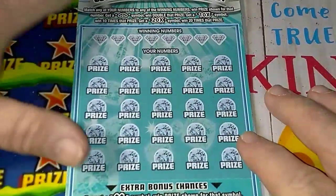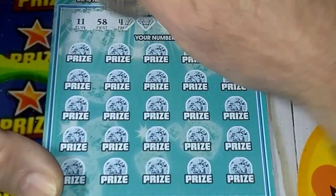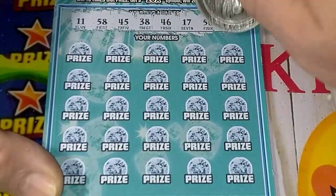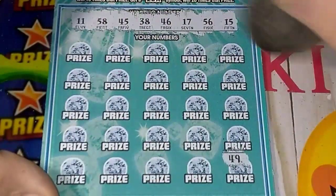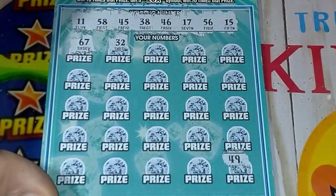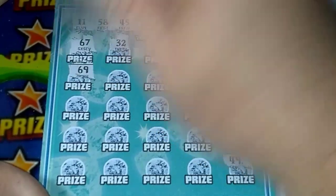All right, let's get started — zoom in a little bit more. Let's see our winning numbers: double bullets — 58, 45, 38, 46, 17, 56, and 15. No 20s. 49, 49 — no. First time I played this ticket I won. 67, 32, 13, 23, 18 — that's a one-off — 69.